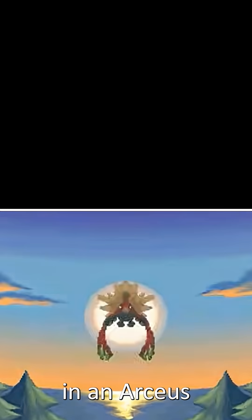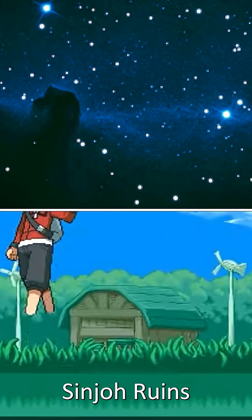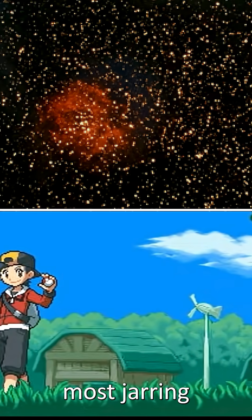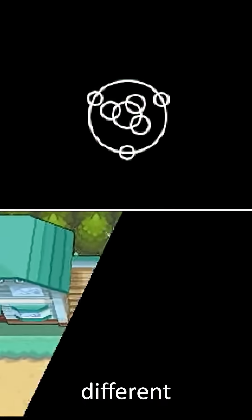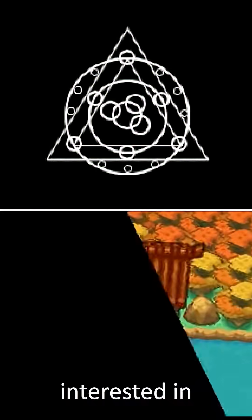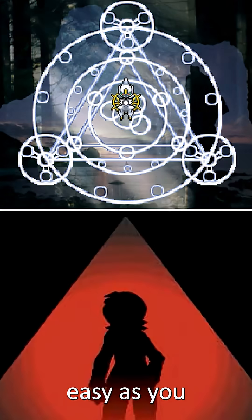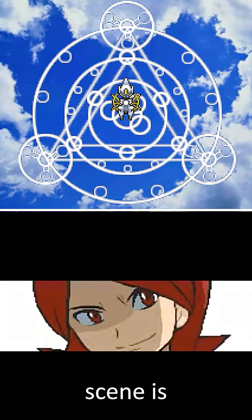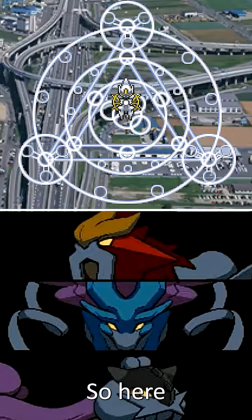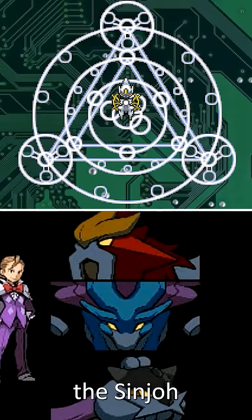It's activated by transferring in an Arceus and taking it to the Ruins of Alph, where you'll be transported to the Sinjoh Ruins and eventually meet with the most jarring cutscene in all of Pokémon, because it's full of images from the real world. Loads of different pictures show up, but I'm interested in identifying all the images from space. It isn't as easy as you might think, thanks to the Nintendo DS quality that this cutscene is shown in, but I think I've done it. So here are all nine of the real world images of space used in the Sinjoh Ruins cutscene.